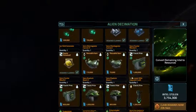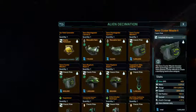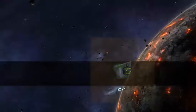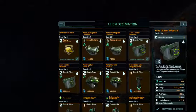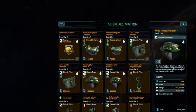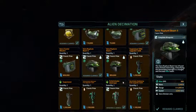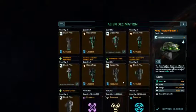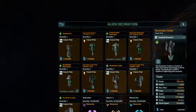So what I'm going to get from here is the Xeno Cluster Missile 2 Blueprint, and then I'm going to get the Xeno Rupture Beam 2 Blueprint, and then I'm going to get the Xeno Decimator Cutter because I don't have that yet.